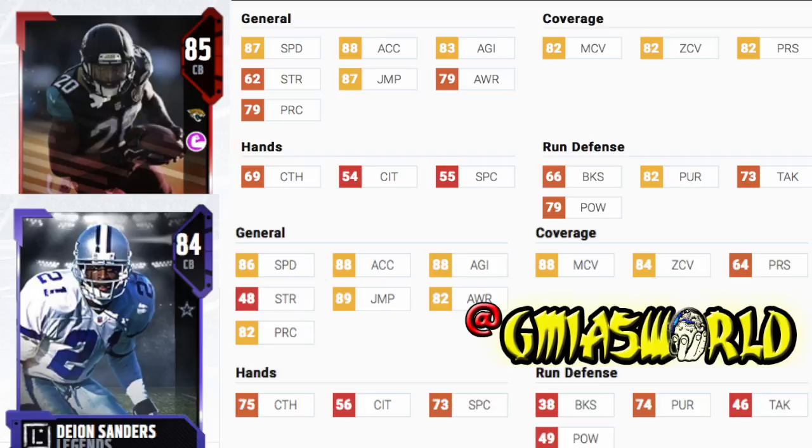The safer choice would probably be Deion Sanders, and I'm going to tell you why. The one thing though is the hit power — you're probably not going to force fumbles with Deion Sanders if you click on and hit him as an outside corner. But in Madden 17, Sean Taylor had a 99 hit power and the dude never forced a fumble when I blitzed him off the edge. I put Deion Sanders in with a lower hit power and he forced more fumbles. I don't know what the science is behind it.